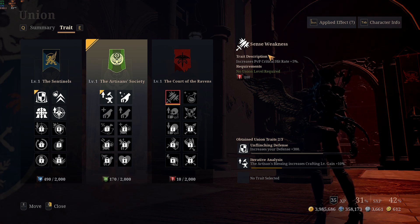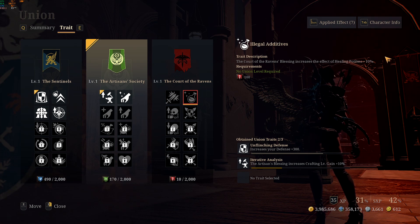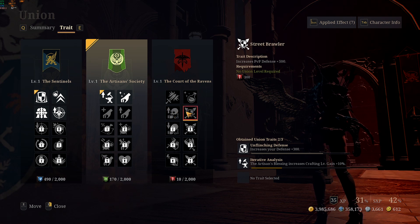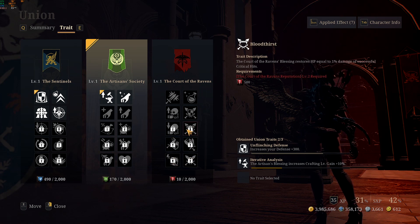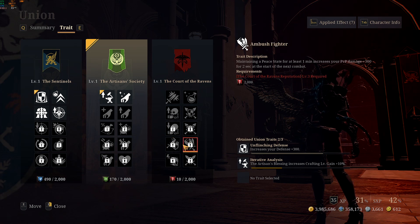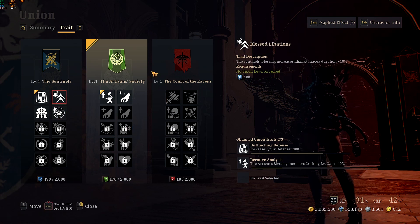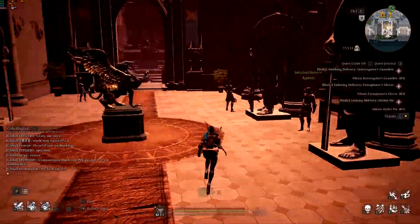For the Court of Ravens: the first skill gives extra crit rate, which is a huge buff. The second gives extra healing. If you're doing a lot of open world PvP and want to level up fast this is great. There's also extra PvP defense for arenas, extra attack power, extra damage, and other buffs I haven't fully explored yet.